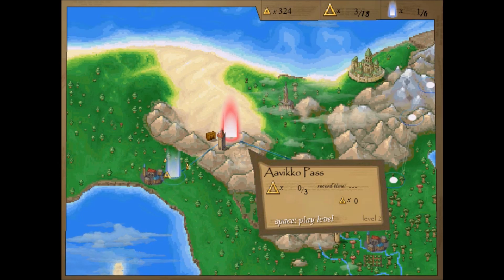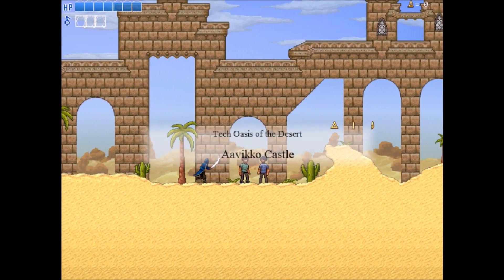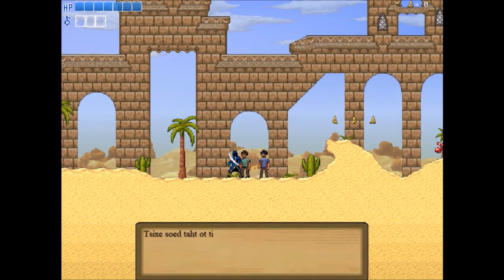In this part, we're going to be heading over to Level 2, Avokyo Pass. So yeah, this level is actually a desert stage. Once again, we have these NPC characters — we're going to talk to them real fast.